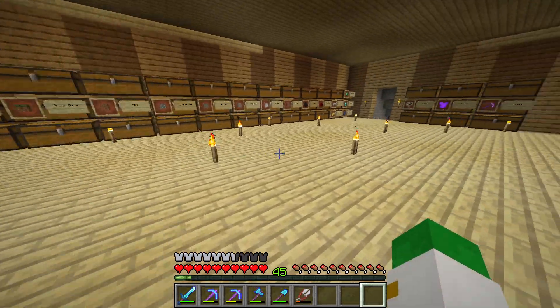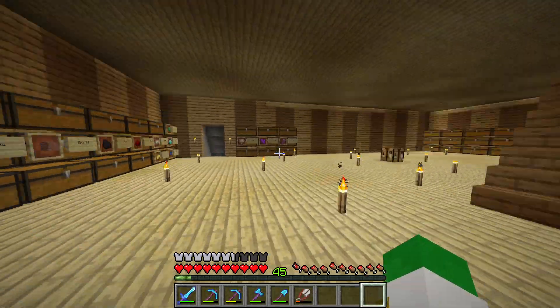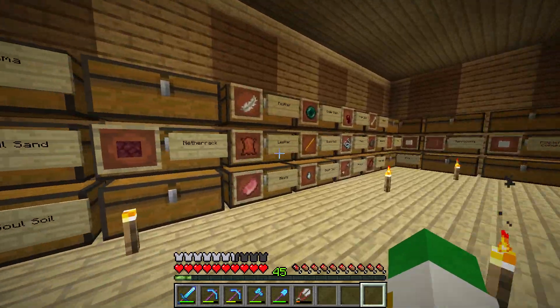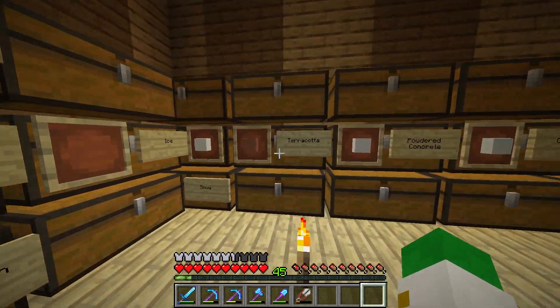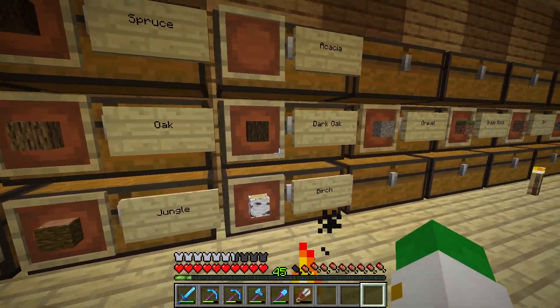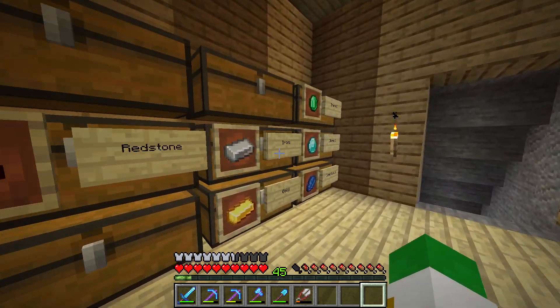If you come down here and you're like, whoa, I didn't see this storage room last episode — that's because it wasn't in the last episode. I built this between episodes. I have a whole section here all for the nether items, and here has the mob drops, this has building blocks, this has plants, this has wood plank items, this has just the actual logs, and then all the items you get in the natural world and from mining.